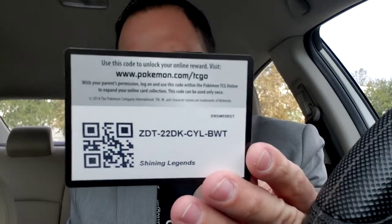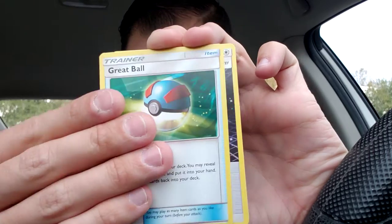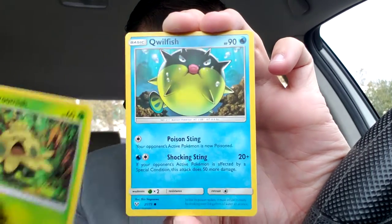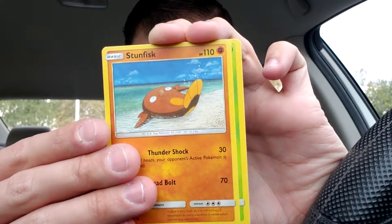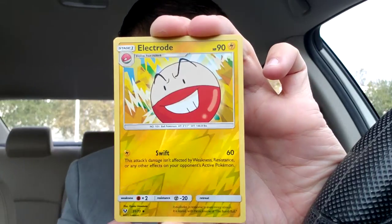Here's the code card. Shining Legends, let's go. Guess the energy — I'm gonna say fighting. It's dark. Electrode, Great Ball, Double Colorless Energy, Shroomish, Shroomish, Qwilfish, Stunfisk, Bulbasaur, Golette, reverse holo Electrode. And a Palkia — of course it's a Palkia. Palkia, Yveltal, and Manaphy — those are like the most common holos in Shining Legends.